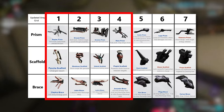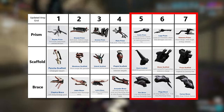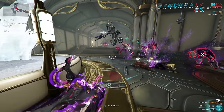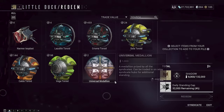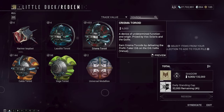The first four columns are amp parts obtained through Onko on Cetus, while the last three columns are amp parts obtained through Little Duck on Fortuna. Both of these factions are tough to farm for. For Onko, you will need to farm Eidolons to max him out, whereas for Little Duck you will need to max out Fortuna standing, then gain access to Little Duck and upgrade your syndicate with Voidrigs.